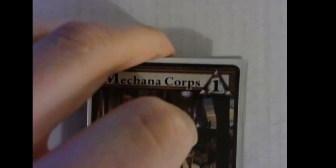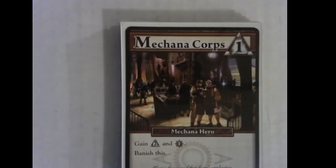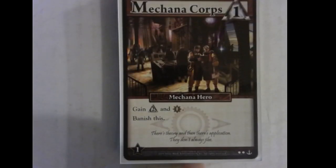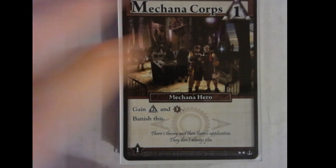Now we're ready for the Mechana — I've got two stacks left. MechanaCore: another one-cost card that does exactly what you expect. For Mechana it's get runes, get a crew, banish it — one-time thing. There are just two of these. Lifebound was three honor, Void was two power, Mechana's two runes. The Enlightened one-cost is two crew, because in this game the special cool thing that the Enlightened does is just more crew.